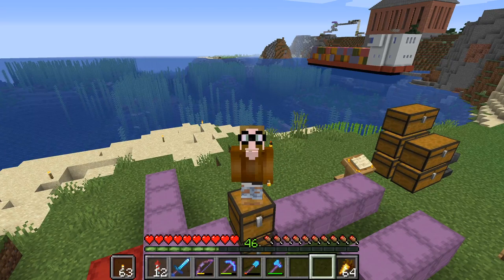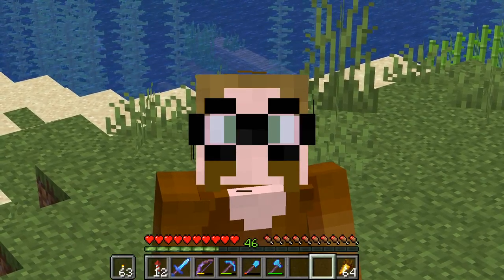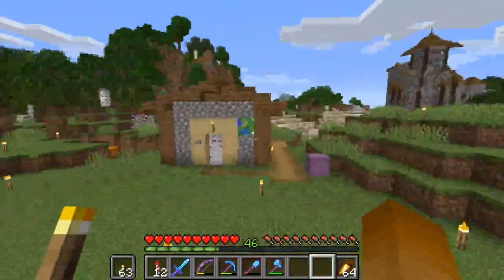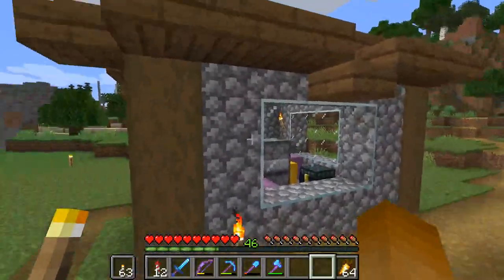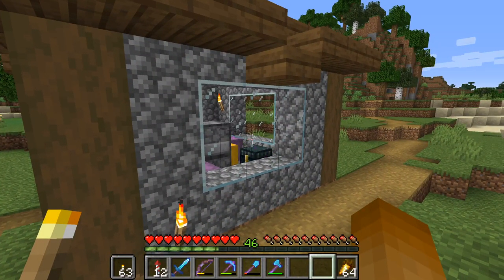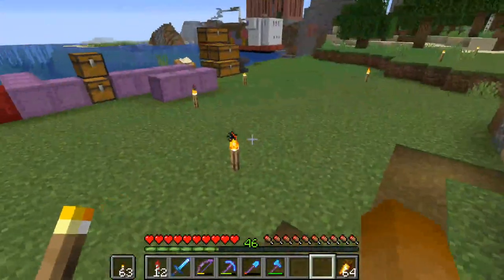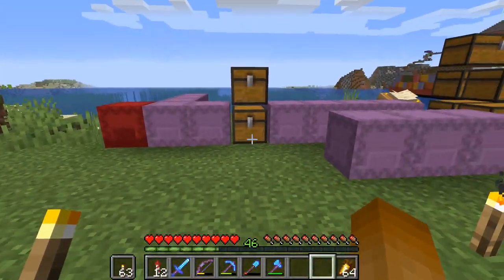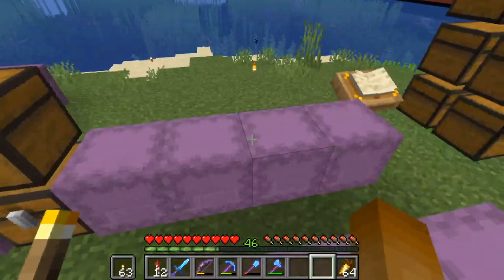I wanted to do that for a long time, but finally got around to it. I also installed Optifine so I can get right into your face. But that's not the main reason for installing Optifine. The main reason is connected gloss textures, which I think we need for the glass fog effect in the ravine.